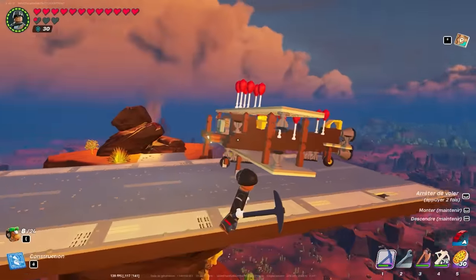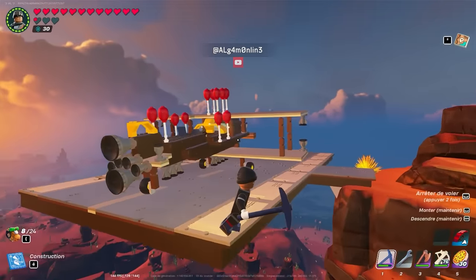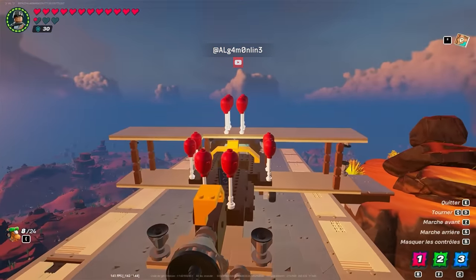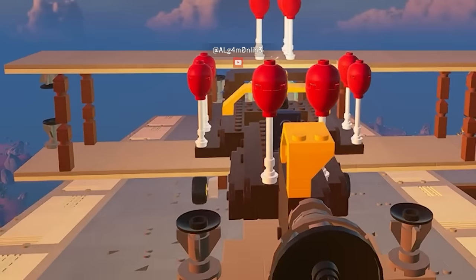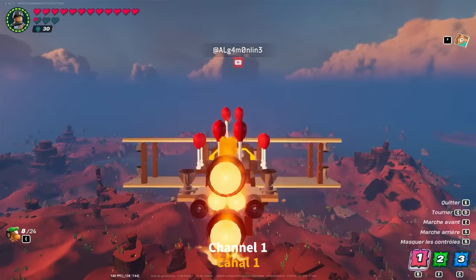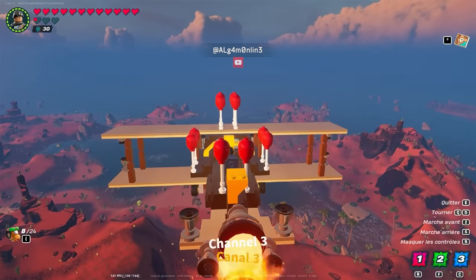Time for the prestigious build of the day award. Algum Online's plane version 1 shows what's possible with this new vehicle system. While on the ground, the engines power the wheels and turn the plane. Algum has provided subtitles showing what's possible with the thrusters mapped to each of the three channels. The turning circle on this thing is wild.